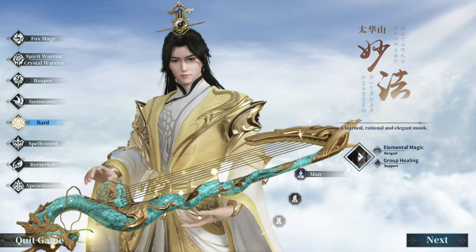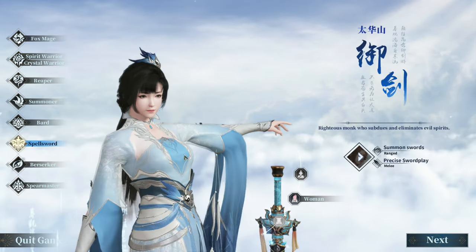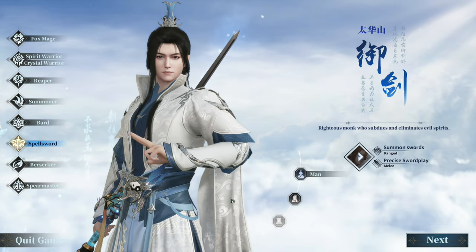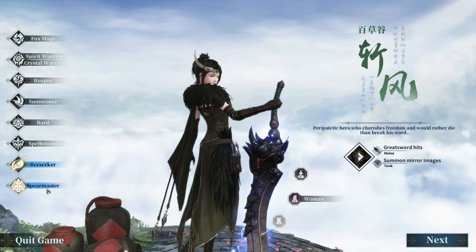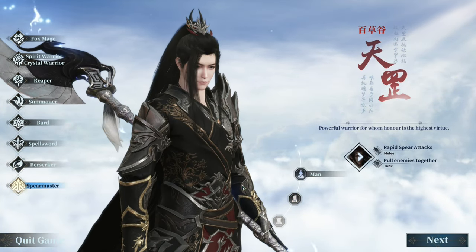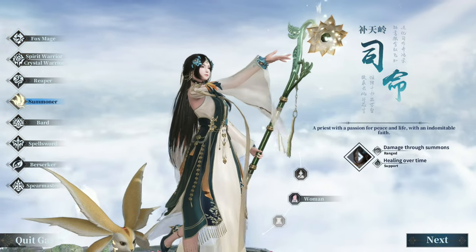Okay, we're going to go back. And here's the Bard — the male Bard and here's the female Bard. Next class is Spellsword — that's the female, and here's the male. Next is Berserker — that's the male and here's the female. Last class over here is Spearmaster — there goes the woman and man Spearmaster. So we're going to play as a female Summoner. Let's go.